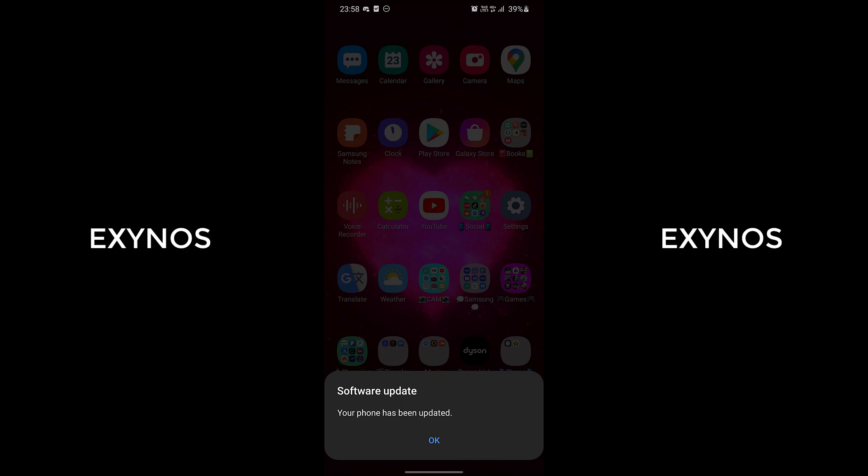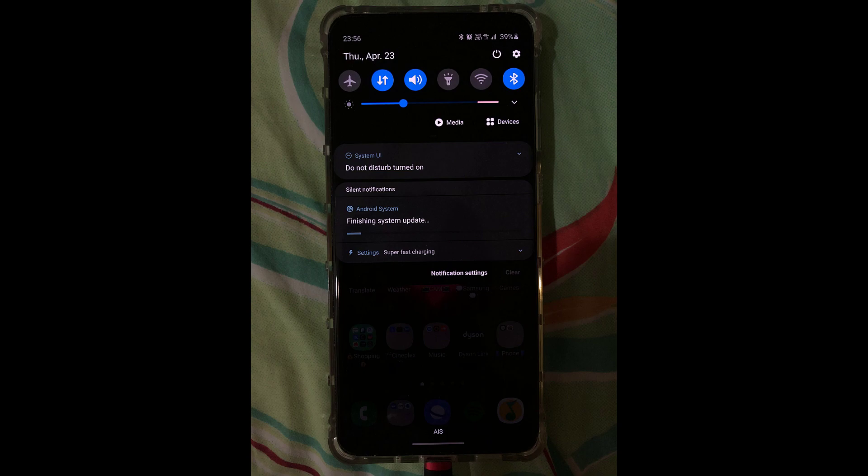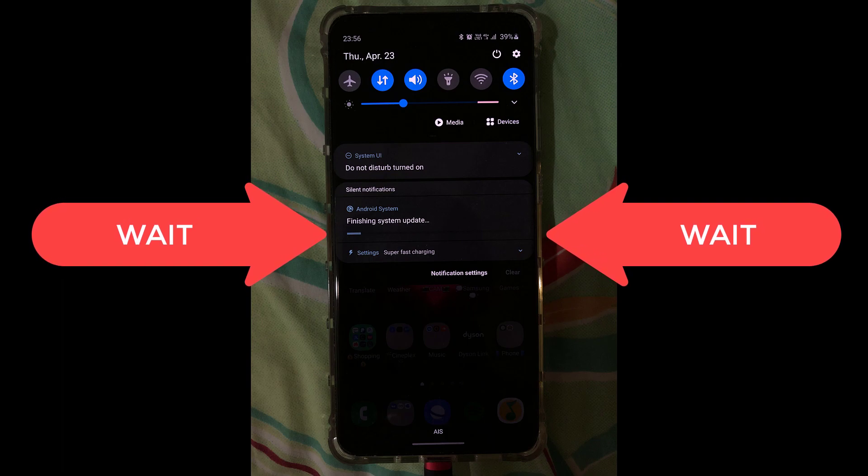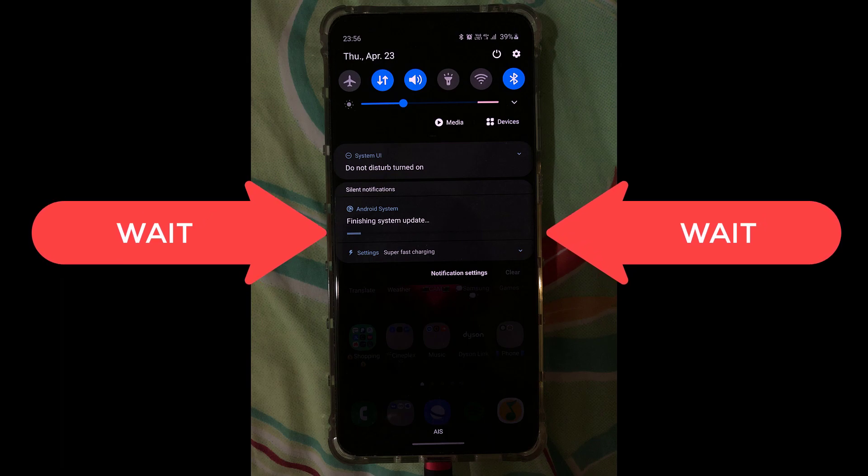This is for the Exynos version. Once you're done with the update and your phone is rebooted, make sure that you wait for a little bit and pull down your notification bar, and then just wait until the update is actually complete before you do anything.